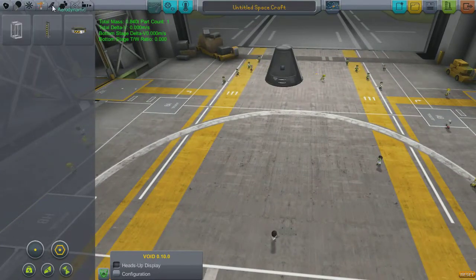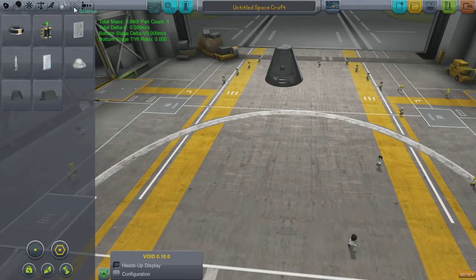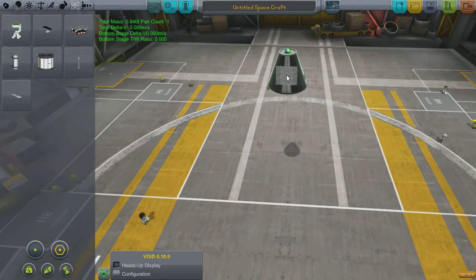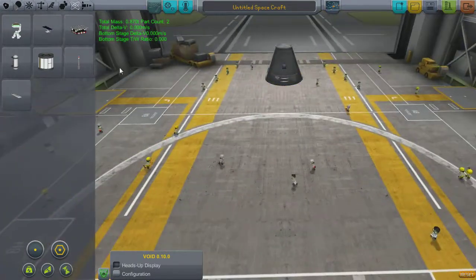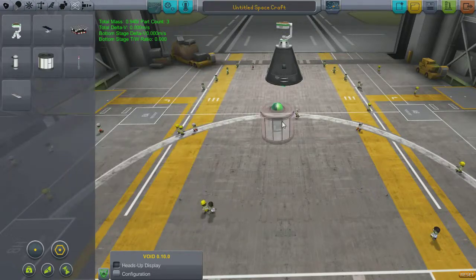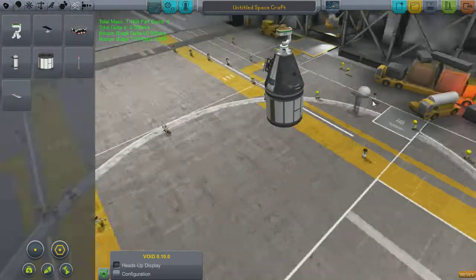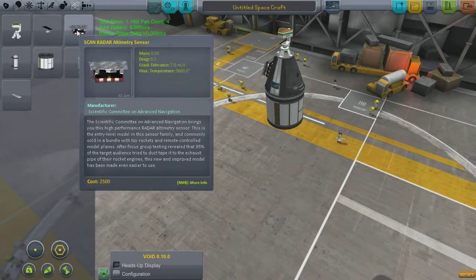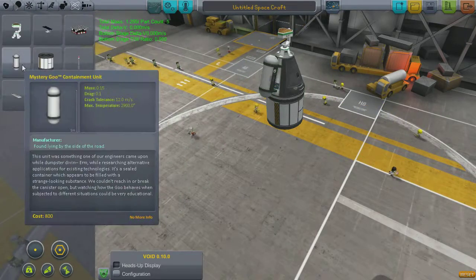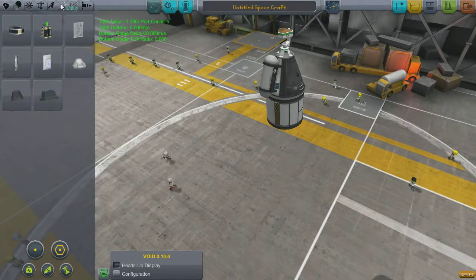That also means I need to redesign my science module, because there's lots of other things that need to go on it now. We also need to put ketane on top, the materials bay underneath, and for well-rounded scientific experiments we need the goo canister as well. Job done.